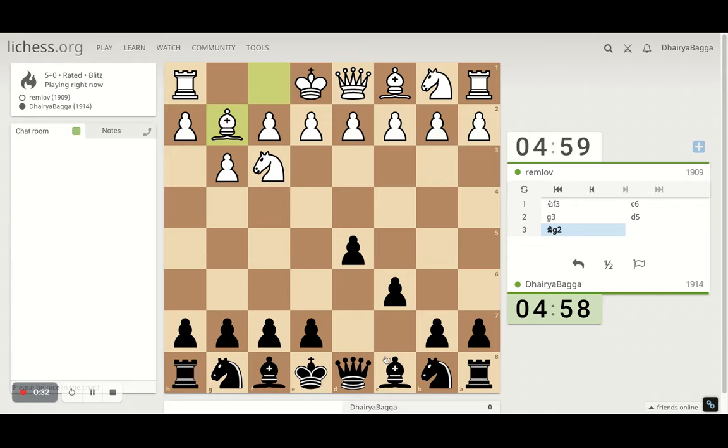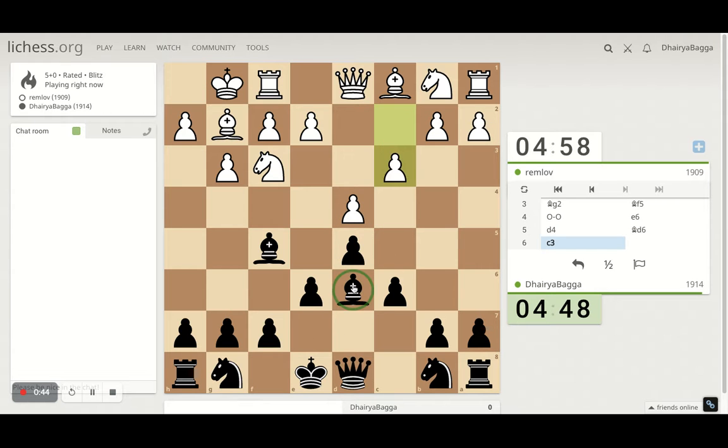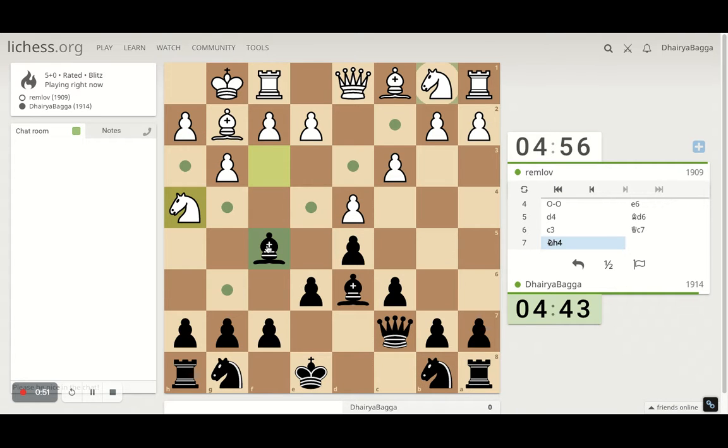I will play the Caro-Kann defense and I've got the black pieces. I develop my bishop on f5 and play pawn e6. Opponent has played a very good opening here — he has just castled on the king's side. The structure is pretty nice. We can develop our dark-squared bishop now.